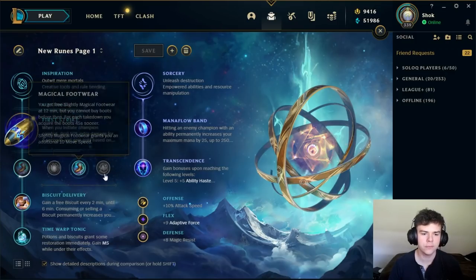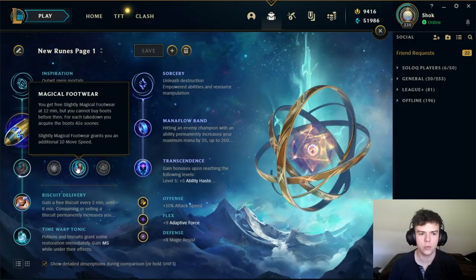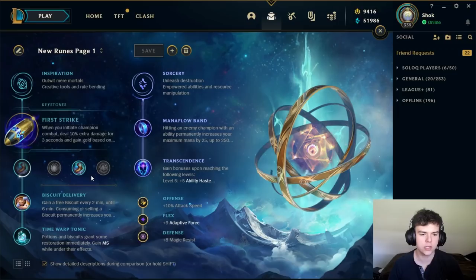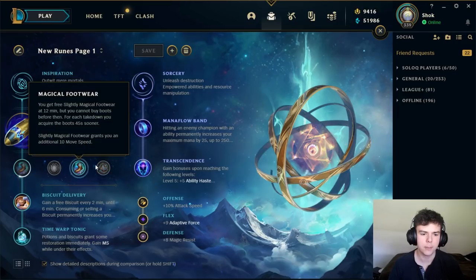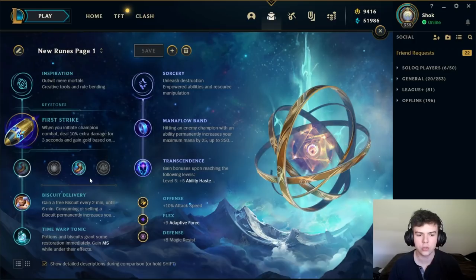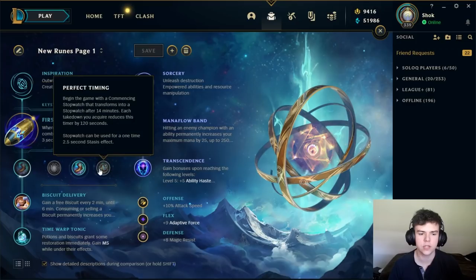For your minor runes, the first one is Magical Footwear. You can change this to Perfect Timing if you want, but I think Magical Footwear is normally the best. It's definitely the greediest option, and if you need to rush Merc Treads or something, you probably can't take this and should take Perfect Timing instead. But both of them are really good options — if you're not sure which one to take, I'd probably just take Magical Footwear. You can kind of interchange between these two.